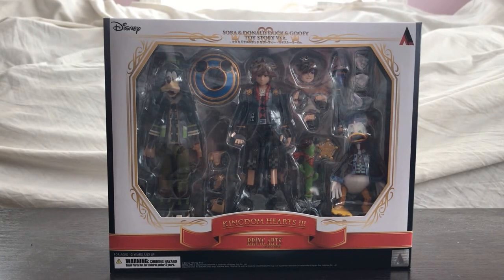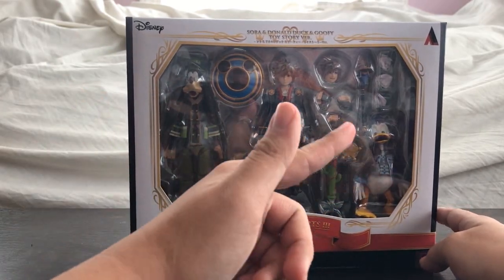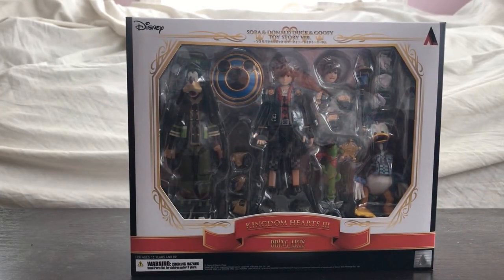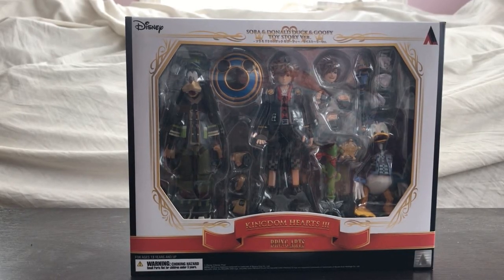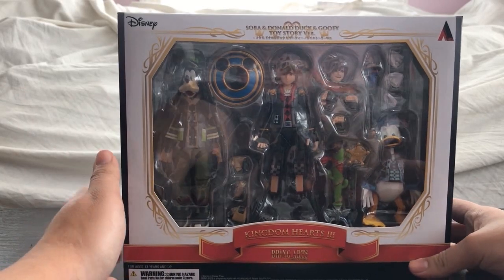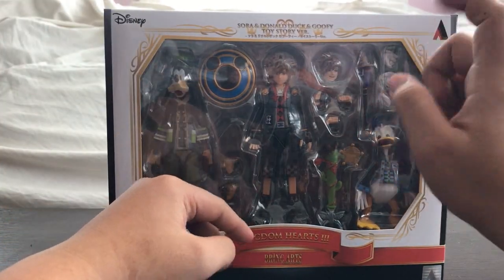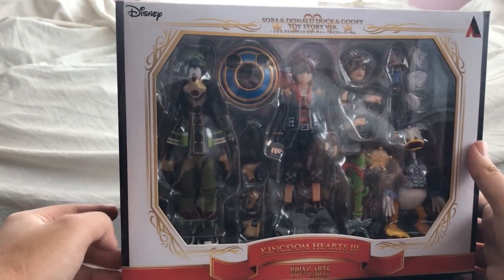Square Enix actually made toys of them — who would have thought! These were released only as one big bundle so far, and you could only get them from the Square Enix online shop. They weren't given a public retail release, only an online release, and they sold out very fast. You can see Goofy, Sora, and Donald, their weapons, and a cube which we'll get into later.